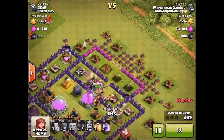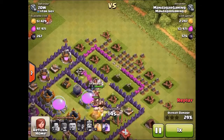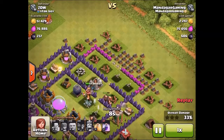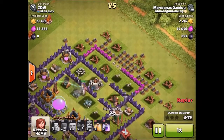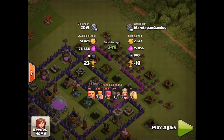That was about half the DE storage — now they got through the wall, and the giants will take care of the mortars to the right, and the king takes down the elixir storage, and then he will go on and finish off the DE storage. Nice loot, and down goes the DE storage — we got all 843 DE. Let's look at the next one.